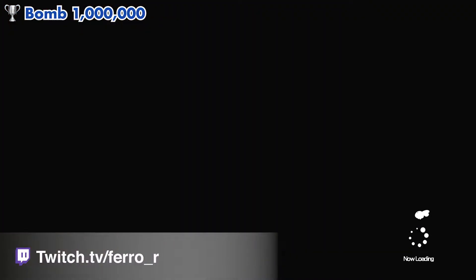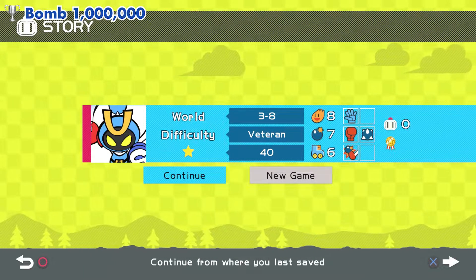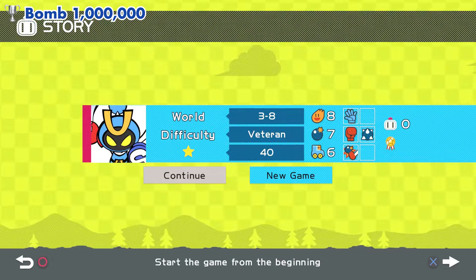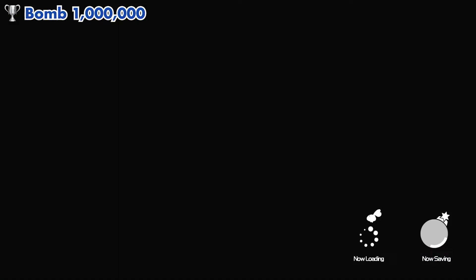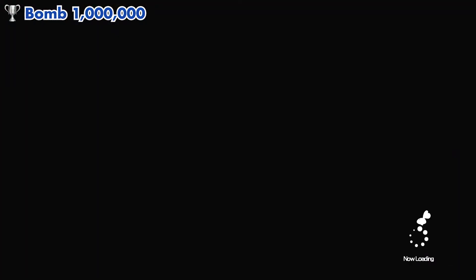From the main menu, select Story Mode and advance to World 3, Stage 7. If you already have a game going, you'll need to select a new game and start from the first stage on World 3. After selecting a new game, you'll have a couple of screens you can skip, and then you'll be able to select the world you want to start on.